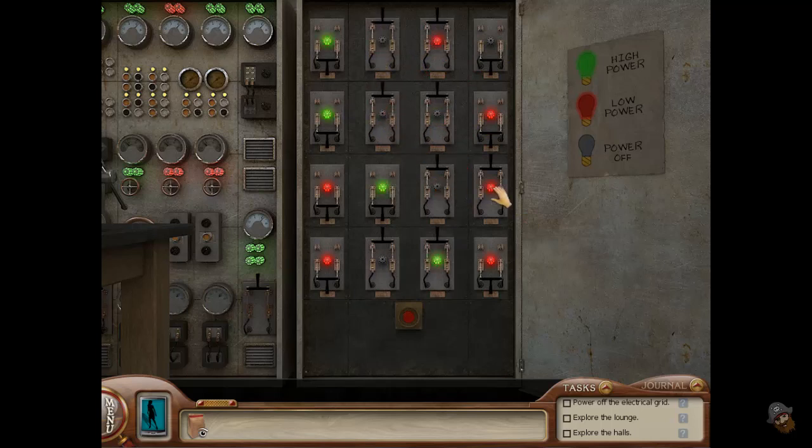How does this even work? High power, low power, power off.